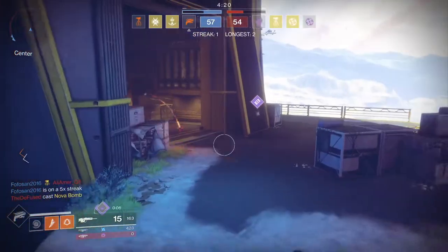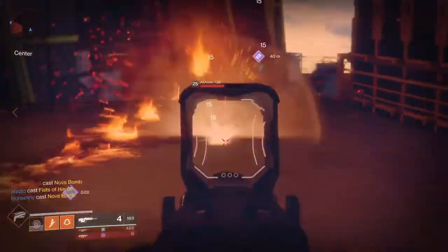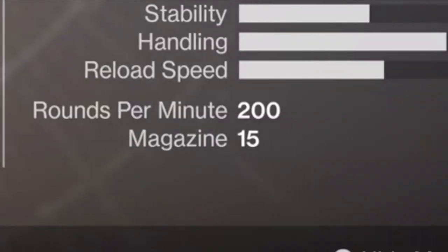This legendary scout rifle is a Trials of the 9 exclusive. Trials weapons are usually optimised for PvP and this one is no exception, with a lightweight frame boosting movement speed and a high rate of fire of 200 RPM.